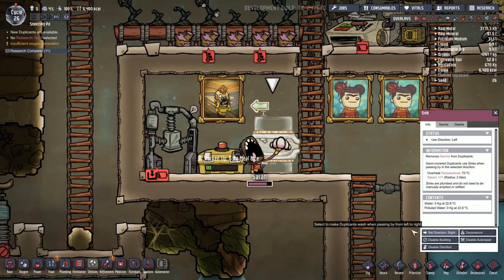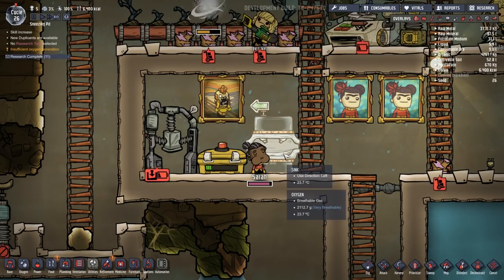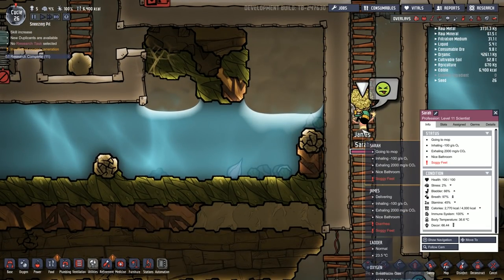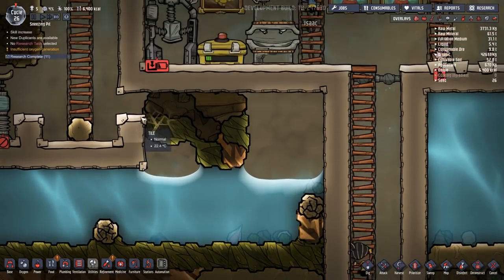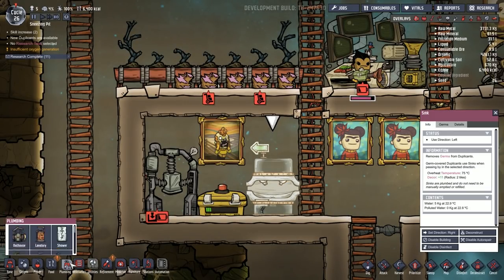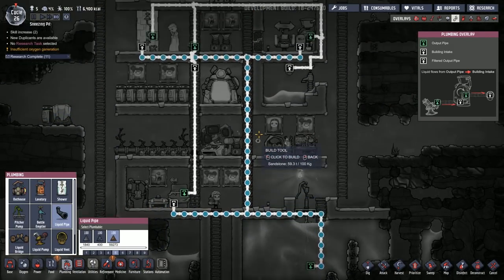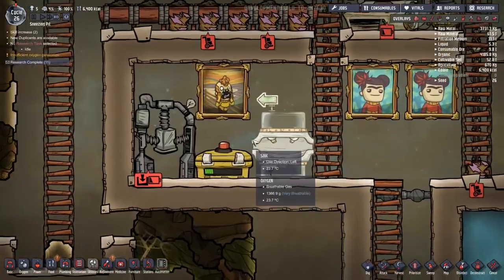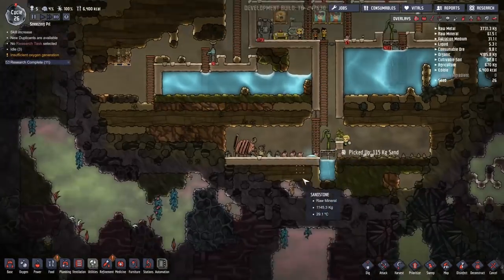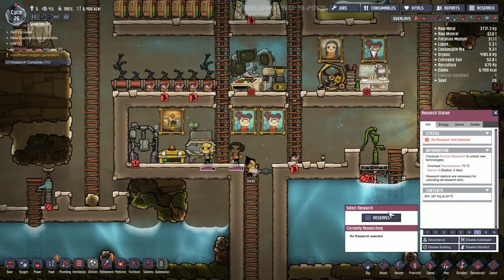Let's also set the sink to left because they don't need to wash on the way out, just on the way in. Is it hooked up to water? I think so, although I didn't see Sarah wash her hands on the way in — she's got a little sick face and soggy feet. Is it supposed to show water in the back? It does have water being pumped to it in theory, so it should be working. I'll keep an eye out for when somebody else goes to eat food.